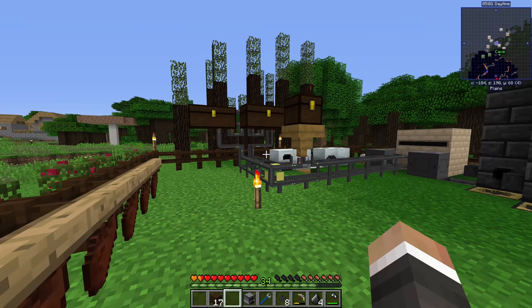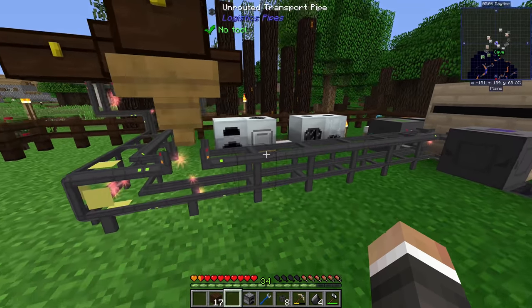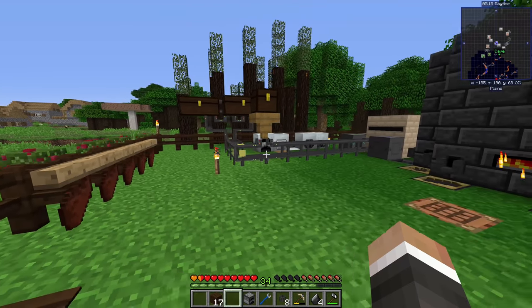That's a quick overview of logistics pipes - it's very messy right now. Between episodes I'll organize things, move the chests and pipes, make more pipes to connect everything, and in the future we'll look at adding storage drawers to the system as well.